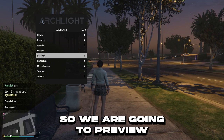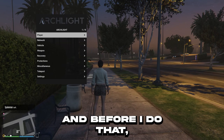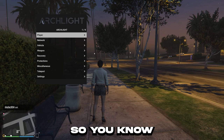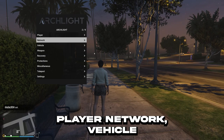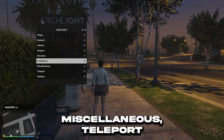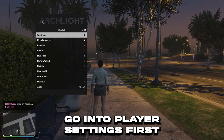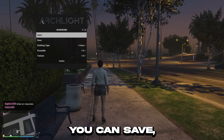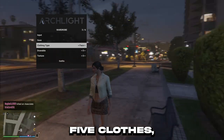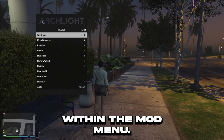Alright, so we are going to preview the menu right now, starting with the player options. Before I do that, I want to scroll through the menu options so you know what we're going through: we have Player, Network, Vehicle, Weapon, Recovery, Protection, Miscellaneous, Teleport, and Settings. So we're going into player settings first. We have wardrobe — you can input and save your clothing type. So instead of relying on GTA 5 clothes, you can rely on this wardrobe option within the Archlight mod menu.